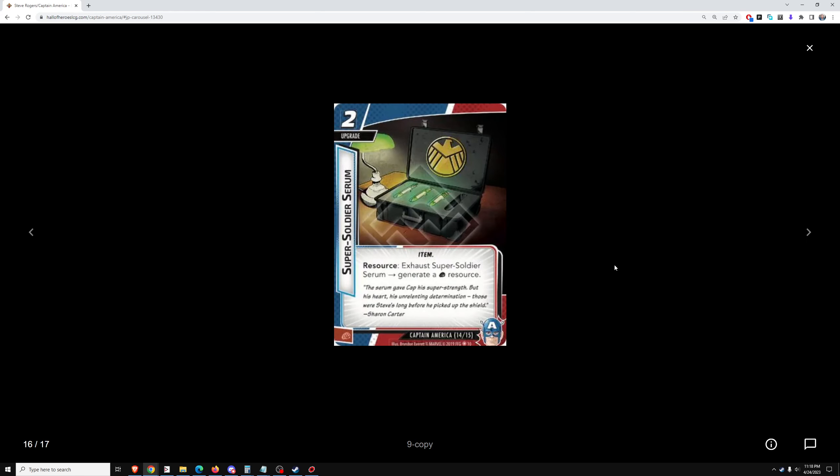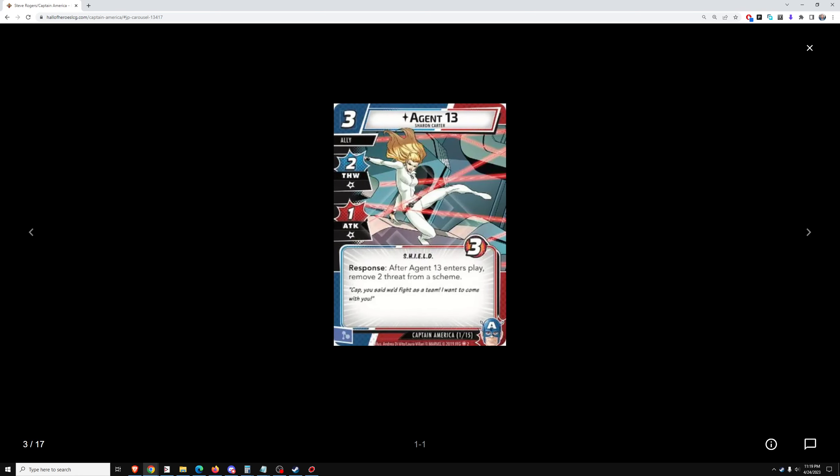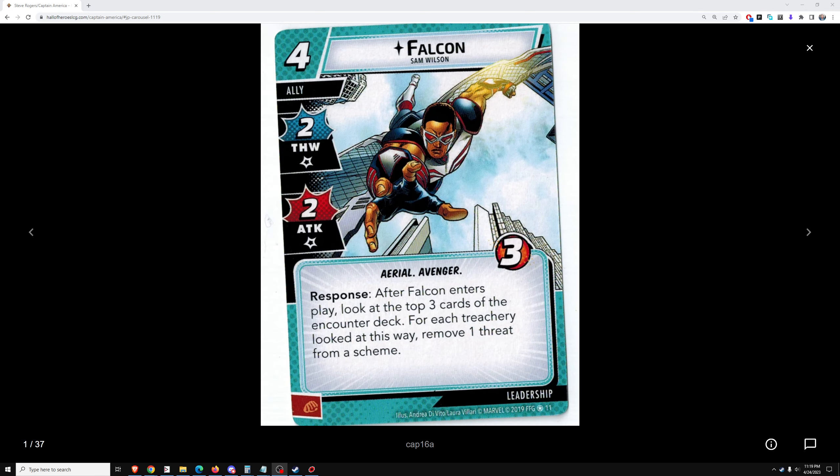Super Soldier Serum — exhaust to generate a resource. You want to get this out early and then you can generate an extra resource every round. These cards are crazy good. So that's it for the Captain America cards. Captain America's hero kit is one of, if not the strongest in the game, having only covered six heroes so far in this progression series. Certainly one of, if not the strongest hero I've covered. Definitely worth buying this hero pack just for Captain America and his hero cards.